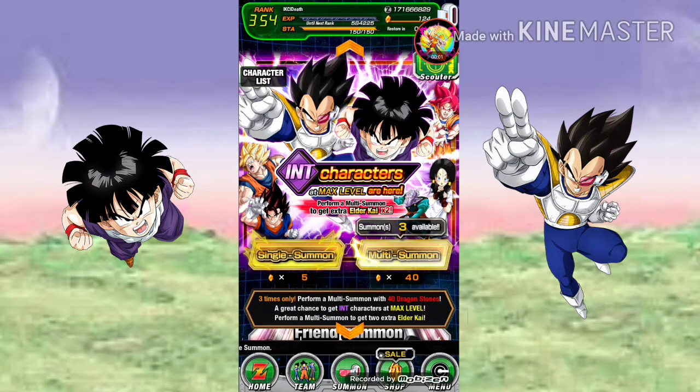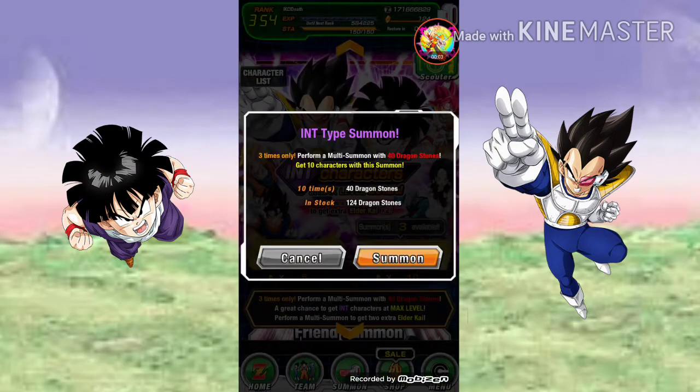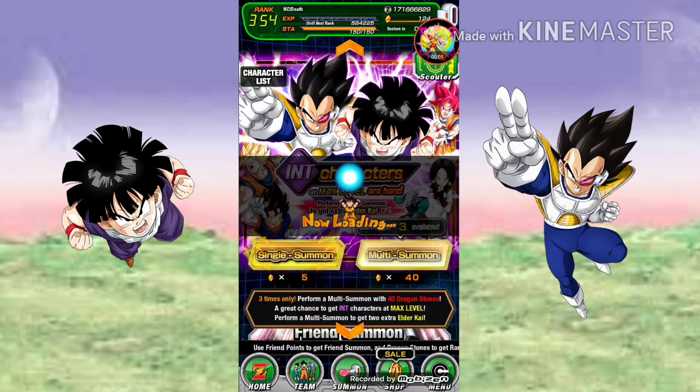Hey guys, I'm Dawson with Lizkin. I got a hundred and twenty-four stones. We're gonna do some nice chill multi summons on the INT banner.